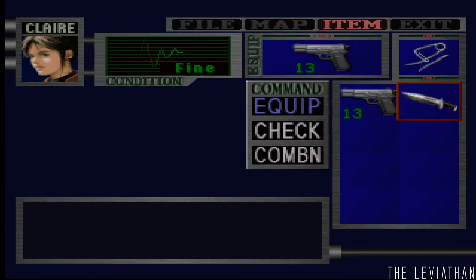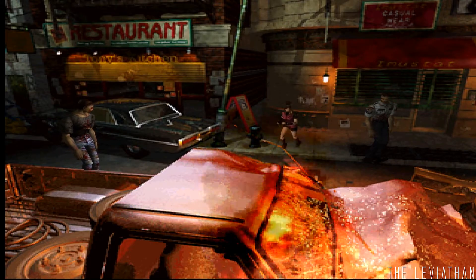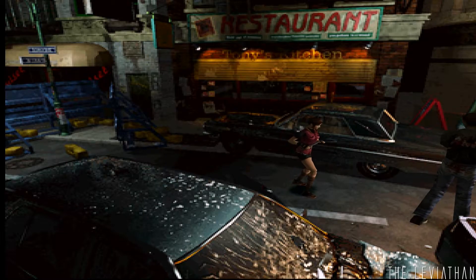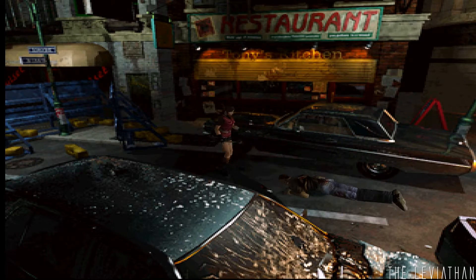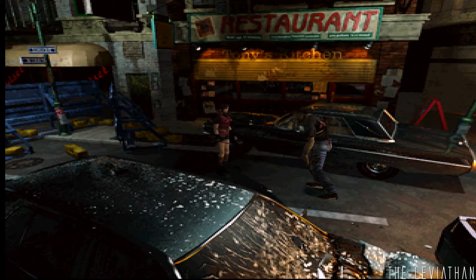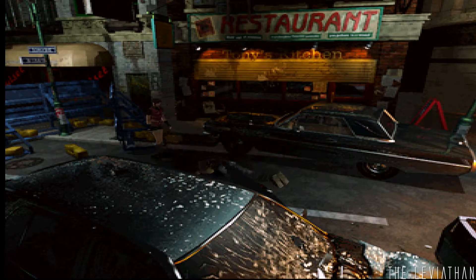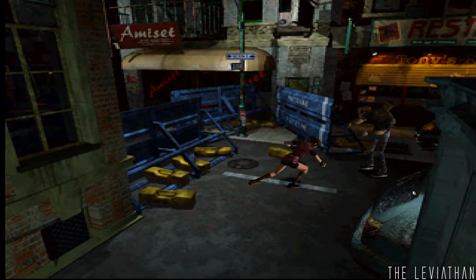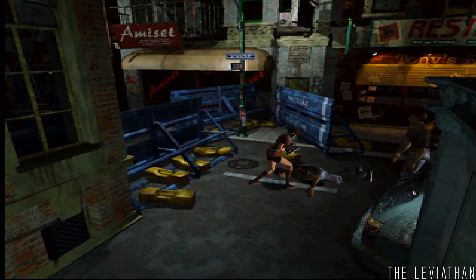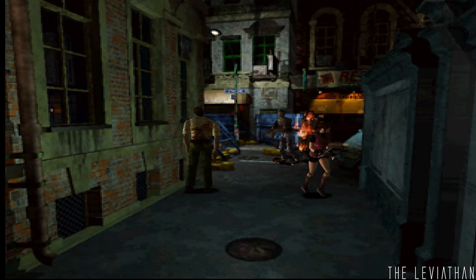I'm playing this on the GameCube. In this run I'm trying not to use as much handgun ammo, because there is a lot of handgun ammo on the way to the police station but there is almost not enough to kill every single zombie. I'm going to try to do that - essentially just corral them, hit them with a knife, and not use the handgun as sparingly as possible.